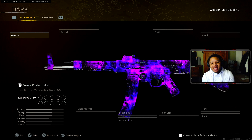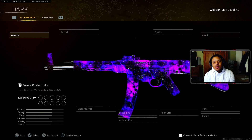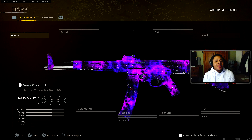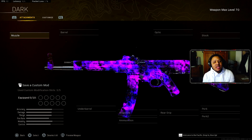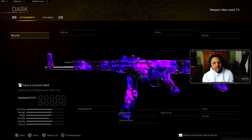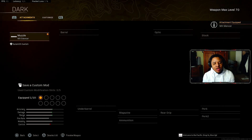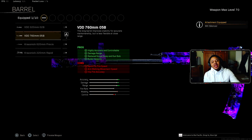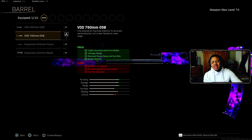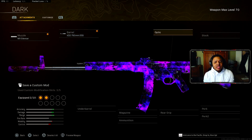The next gun is the STG. Even though it received a nerf, the STG is still a top-pick assault rifle, though the NZ is still taking over Warzone. I'm curious what the next AR meta will be when the NZ gets nerfed. For the muzzle, rock the MX Silencer. For the barrel, the 760mm barrel still helps a lot, even though they nerfed the STG's recoil a bit — it still hits like a tank.